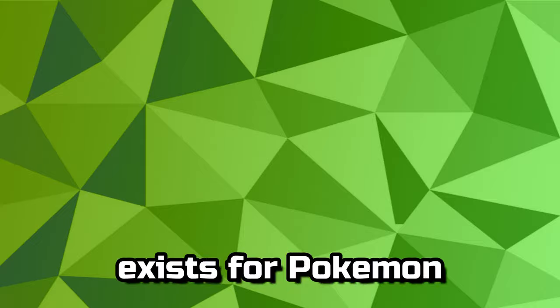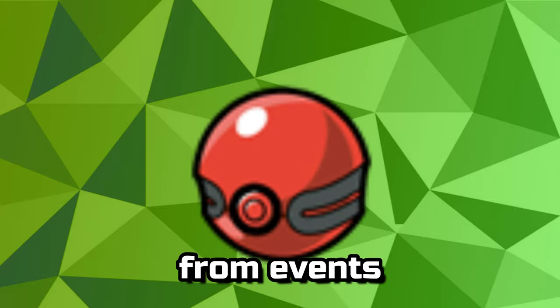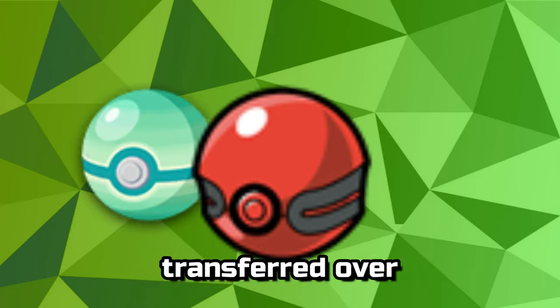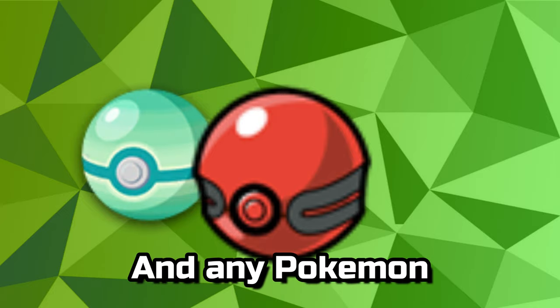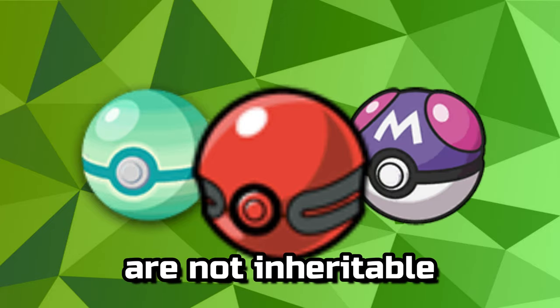A special scenario exists for Pokemon appearing in Cherish Balls, which can be obtained from events, strange balls that appear on Pokemon transferred over from Legends Arceus, and any Pokemon caught in a Master Ball. These three ball types are not inheritable.